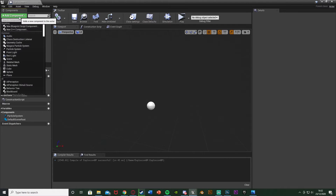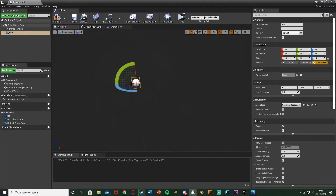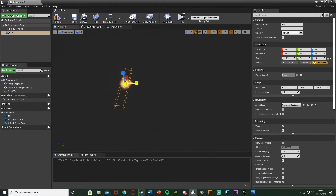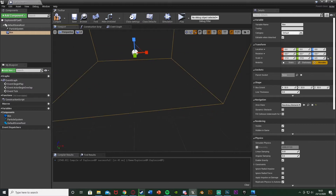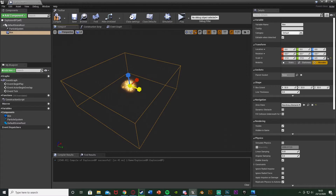Something else we're going to do in here is create a box collision. So we're going to add a component, get a box collision like so, and we're just going to scale it up to be as big as we want. You can see that is where the explosion is going to be — that kind of burst there. I'm going to make that about 17 on the X and Y as well so we're getting a square. This is the area in which the player is going to need to be in order to be damaged by this explosion.